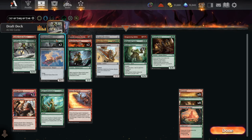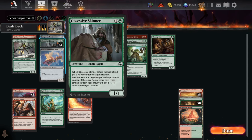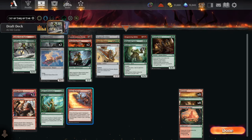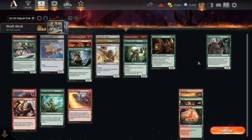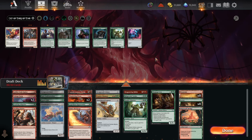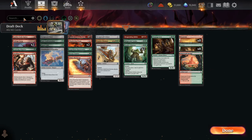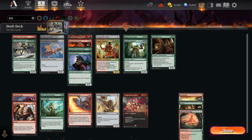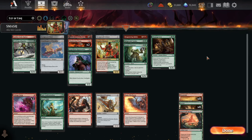Cutting one Obsessive Skinner — they're basically just a 2/2 for two. We'll rarely hit delirium: we need a creature, artifact, instant, and sorcery, but we only have one sorcery in the entire deck. It's basically a 2/2 that maybe makes Flame Discharge cheaper if we draw those exact two cards. May drop both Skinners and put a Byway Courier back in. Checking mana base — exactly 10/10, very simple. Calling it a deck.